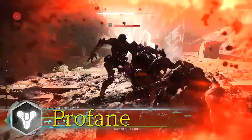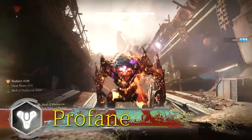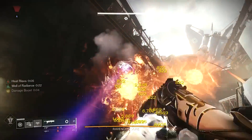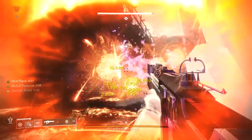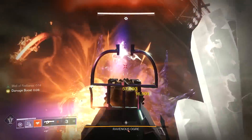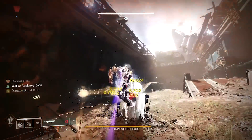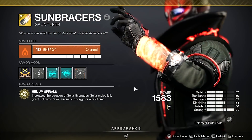What's up Guardians, Profane here. Thanks for checking out the video. Today we are taking a look at an amazing and extremely dominating solar build for Warlocks during Season 19 — a build that is absolutely perfect at mowing through the toughest waves of adds, or absolutely demolishing champions and bosses at any level. Today's build features one of the most unique Solar Warlock exotics: the Sun Bracers.